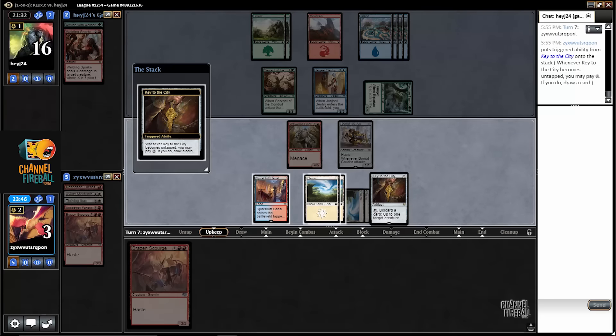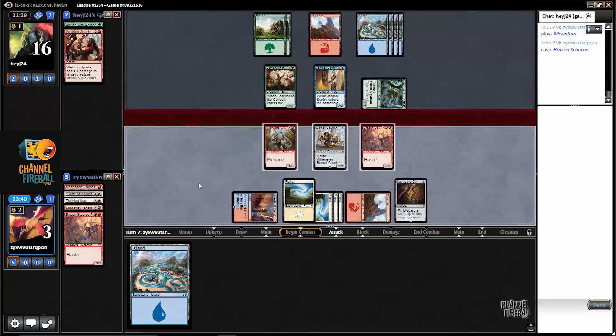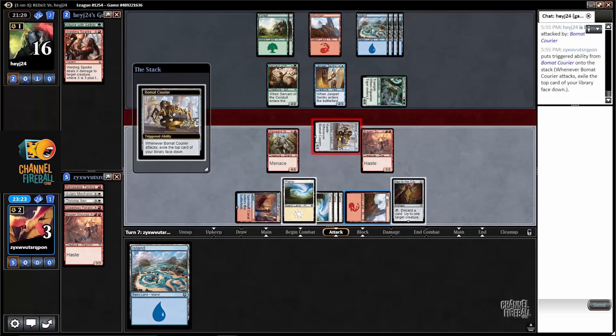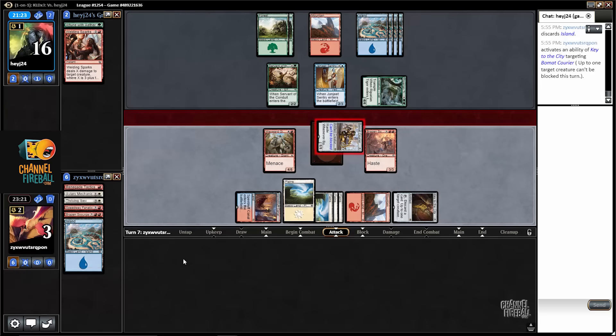Hopefully I draw something decent. That's not bad. Assuming that my opponent has nothing, I can afford to attack with Beaumat Courier. I get to block the Tiger with the Giant, the Jonjeet with the Scourge, and go to 1. I think I will do that, and I'll just make it unblockable with the key so I can start drawing some more cards. If my opponent has anything I lose, but it's been that way for a while.